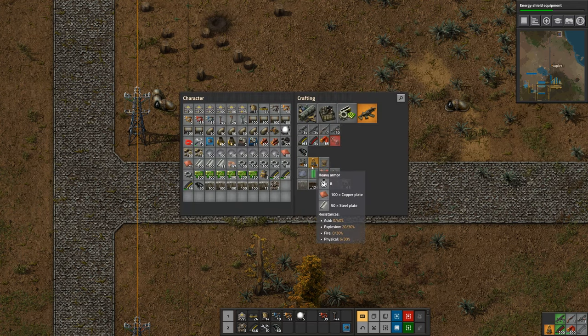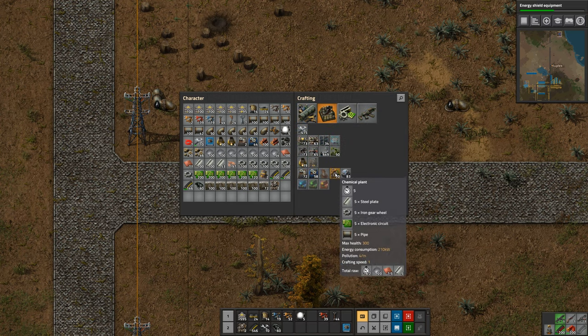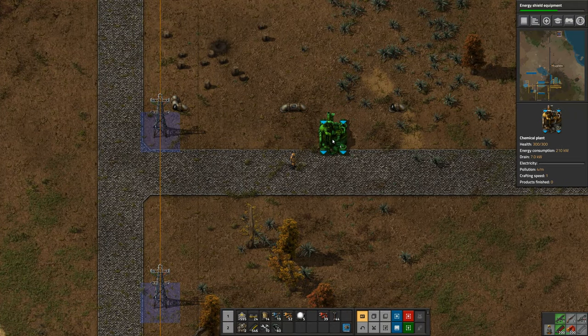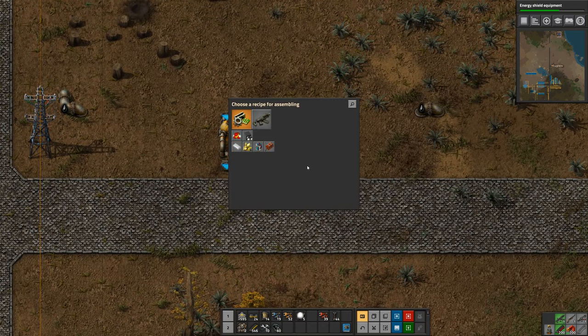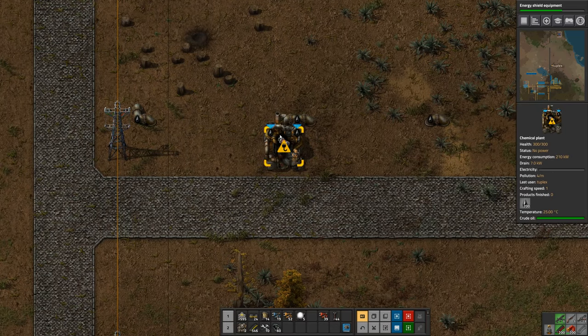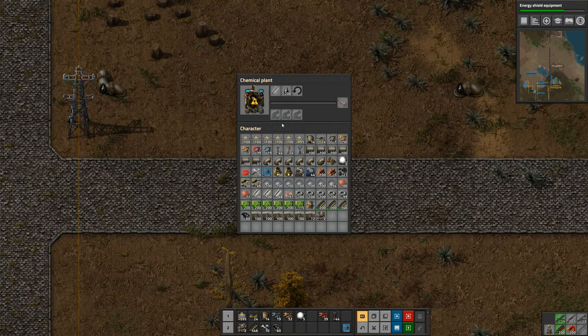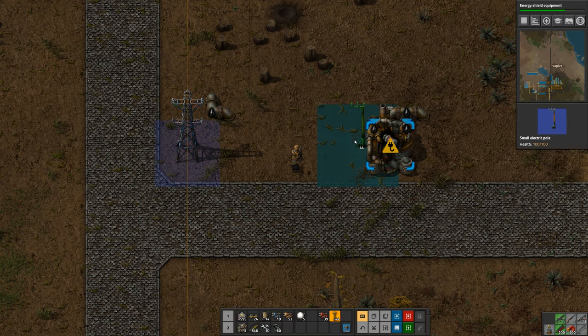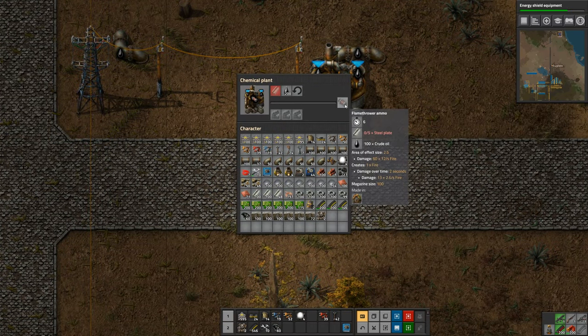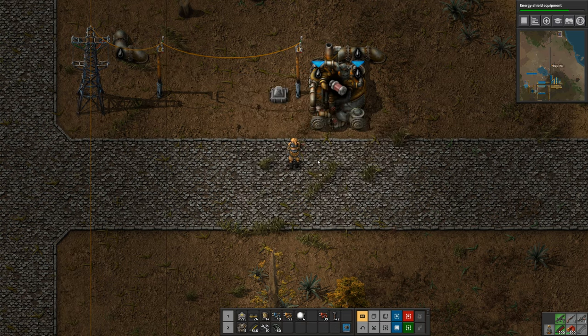I need a chemical plant - it's a different type of production machine that has inputs and outputs for liquids, as you can see from the blue arrows. Flamethrower ammunition - you can see that both inputs will take oil, but you only need to feed it into one of them for it to work. Let's get some power brought over, throw in a light, and the other input is going to be steel - five steel will make one flamethrower ammo.